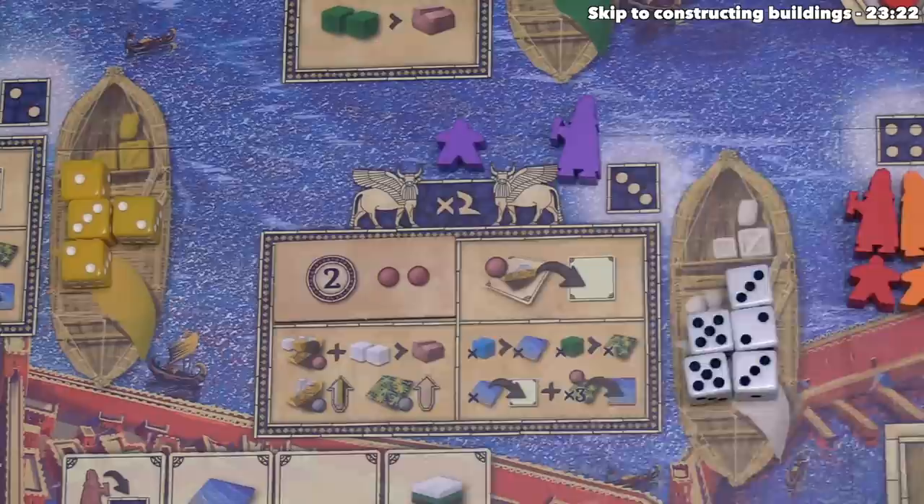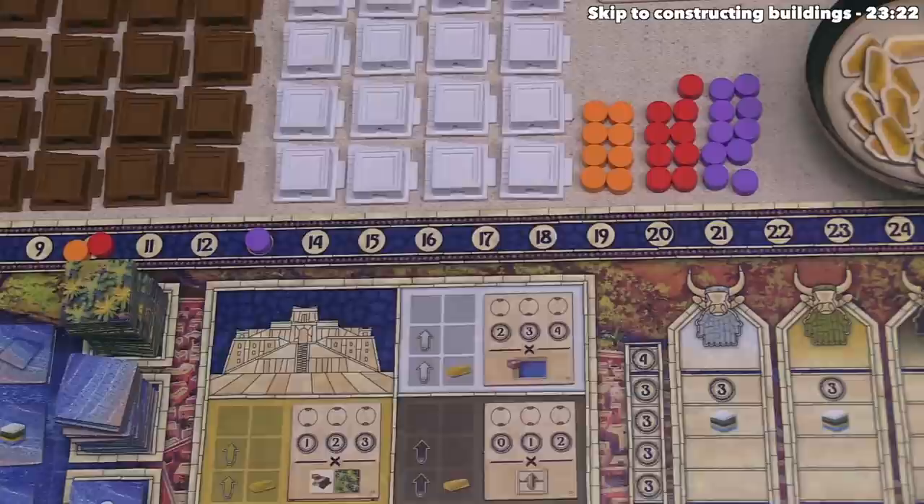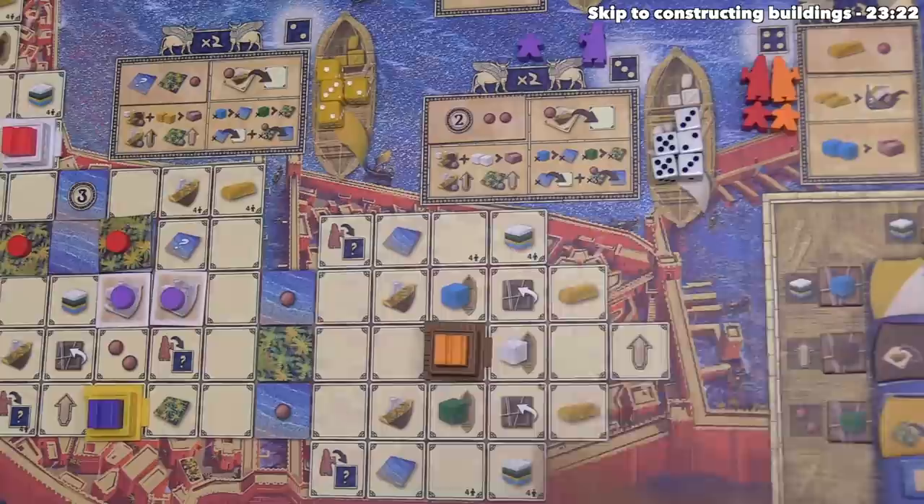We can take actions. Considering we only have three claim markers, let's start with this action first — it gets us two victory points and we can take two claim markers from the supply into our personal area. Two points brings us to fifteen, then we add the claim markers. After that, I think let's do a project tile placement, much like our first turn.